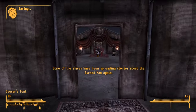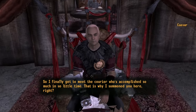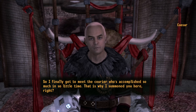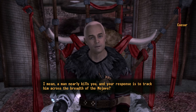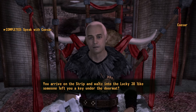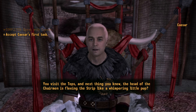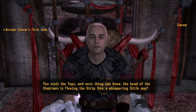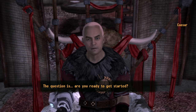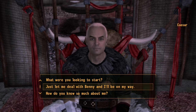Caesar: 'Some of the slaves have been spreading stories about the burned man again. So I finally get to meet the courier who's accomplished so much in so little time. That's why I summoned you here. A man nearly kills you, and your response is to track him across the breadth of the Mojave? You arrive on the Strip and waltz into the Lucky 38 like someone left you a key under the doormat. You visit the Tops, and next thing you know the head of the Chairmen is fleeing the Strip like a whimpering little pup. When you set your mind to something, you get results. I like that. Are you ready to get started?' Player: 'Just let me deal with Benny and I'll be on my way.'